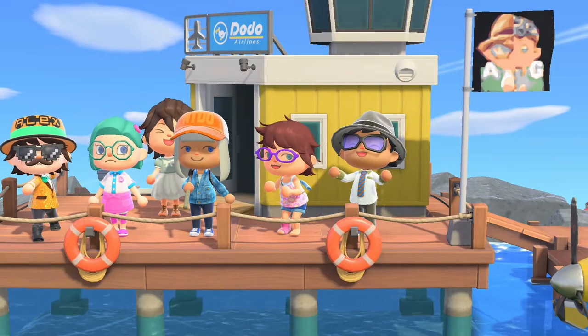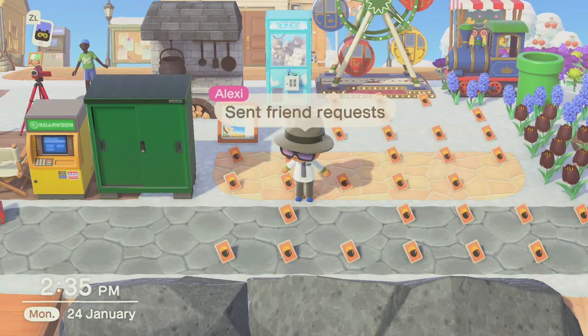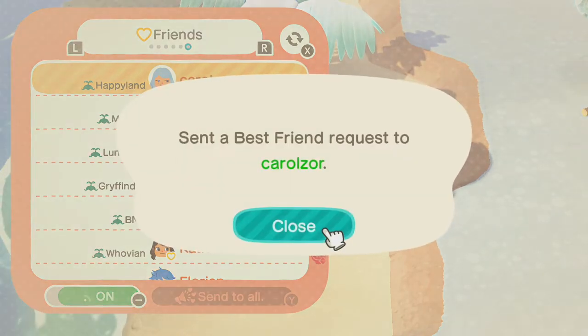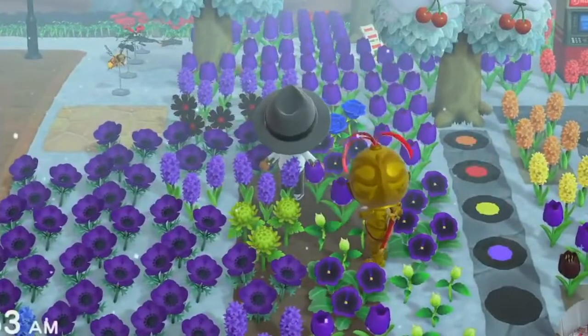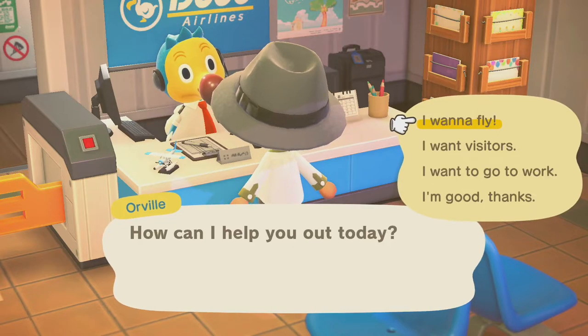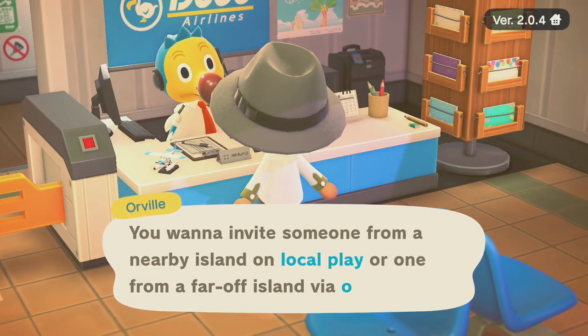We'll cover different topics like friend codes and where to find them, how to befriend people you've encountered in your travels, what it means to be besties in the game, and how to block people like the infamous golden armoured Naminsky, who plagues YouTubers always claiming he's not a thief yet helps himself to flowers and fruits often uninvited. We'll also look into different methods to host and visit others.